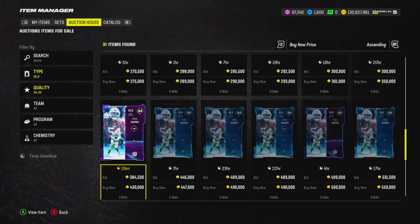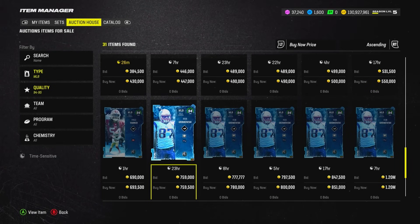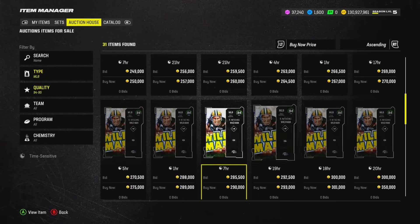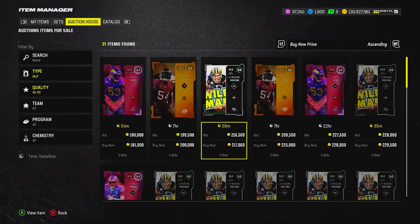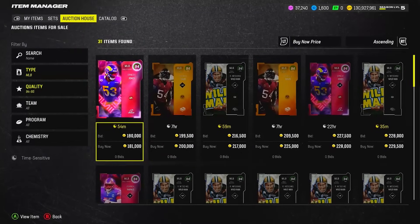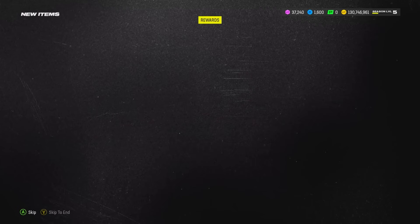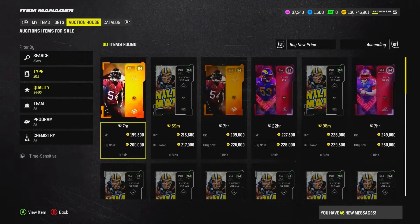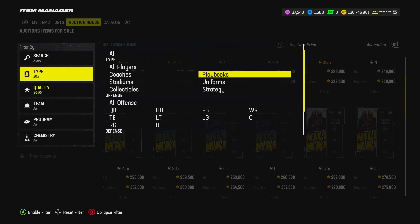The Gronkowski I bought in a previous video dropped 700k — I didn't even get to play a game with him before I sold. We need one other middle linebacker. I'm going to go with Ernest Jones because we might be able to build a 10-15-20 tier playoff chem for some of the players we're picking up. I'll fill the backups with players needed for chemistries. That's all for linebackers — let's go to the best part of the defense: the secondary.